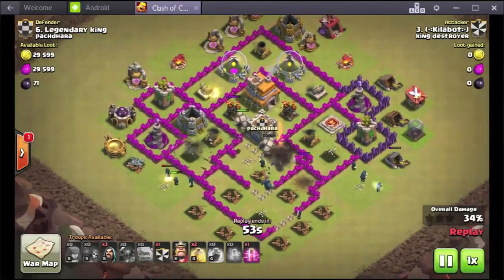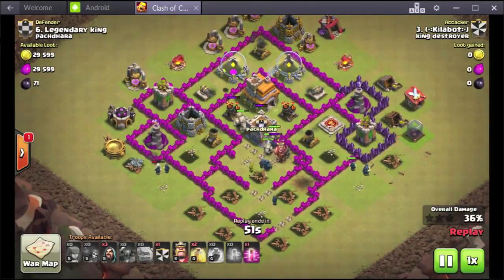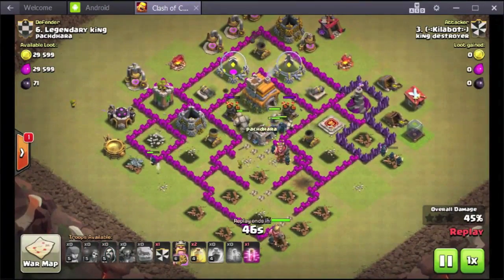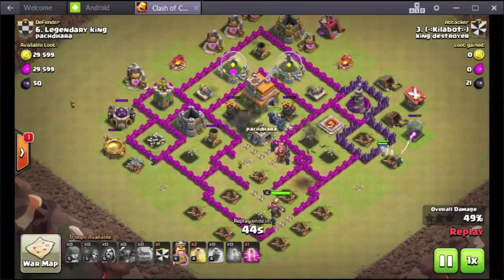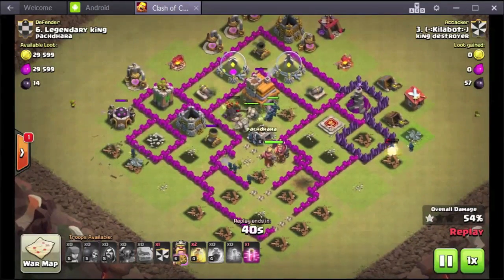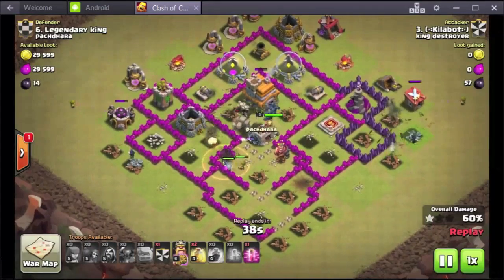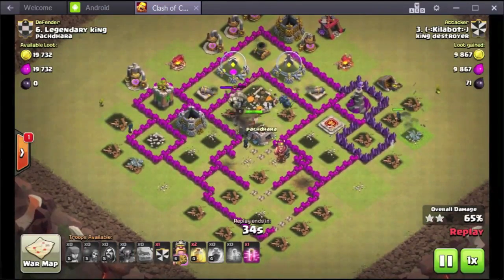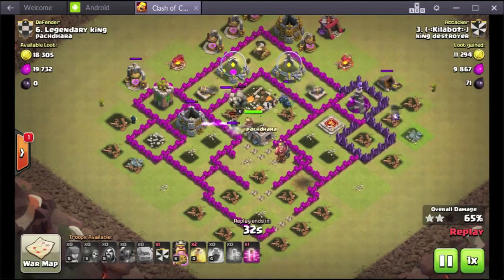Most of my troops are in the middle while the wizards on the outside clear out the area. I see lots of troops in the middle so I help out with my King and a few wizards. They're at the Town Hall — two stars!